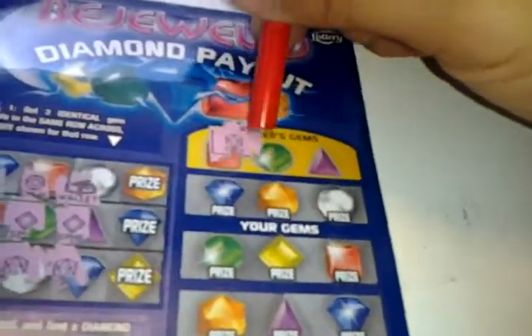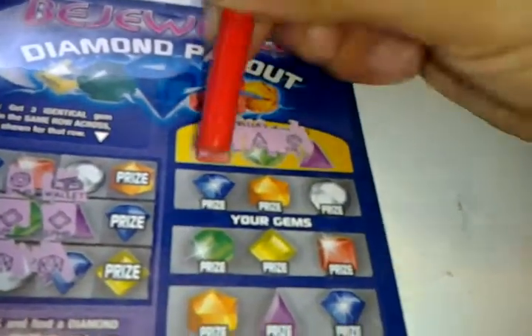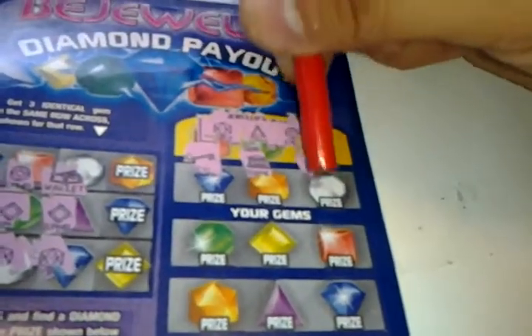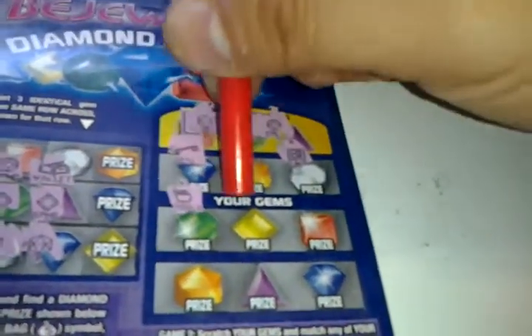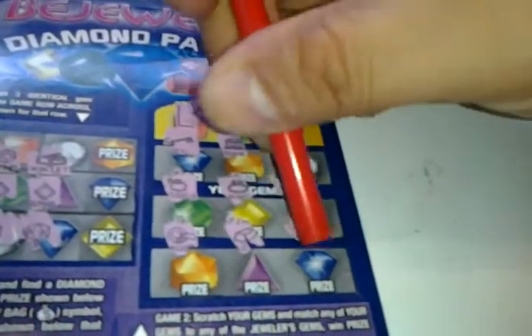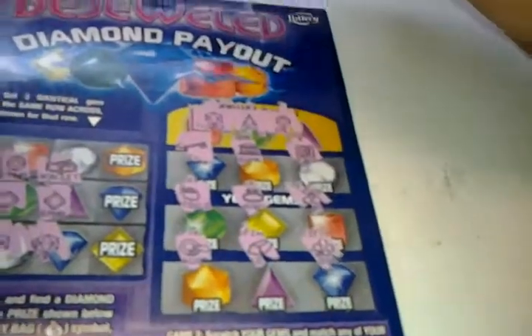Game number 2. Match the jewel of gems to your gems. Topaz, opal, emerald. Key, bank, safe, pot of gold, ring, cherry, vault, gold bar, and a clover. Nothing there.